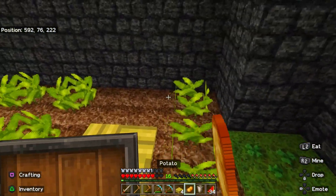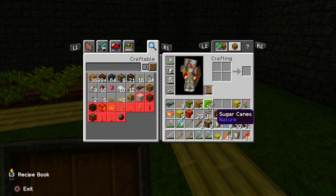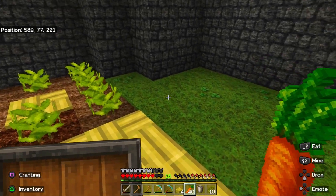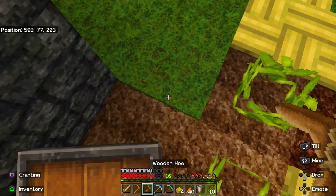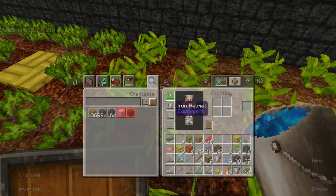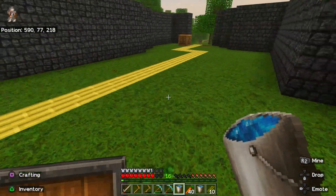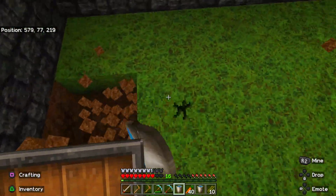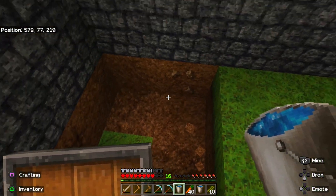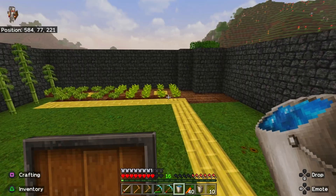Gathering this potato — alright, we have two crops successfully done. Next let's move on to carrot and sugar cane. I forgot the sand for the cactus, but we'll get that last. Over here we'll have the carrots — I forgot to make an infinite water source. Grab these, go up to this corner, put this over here — boom, infinite water source.